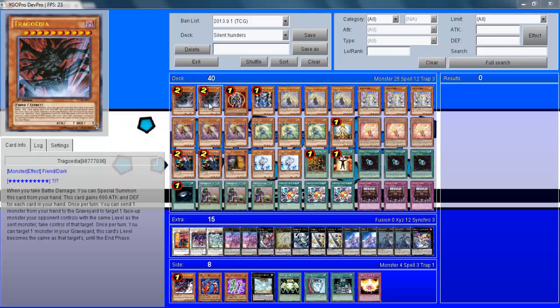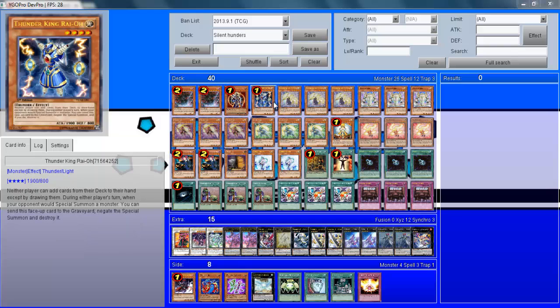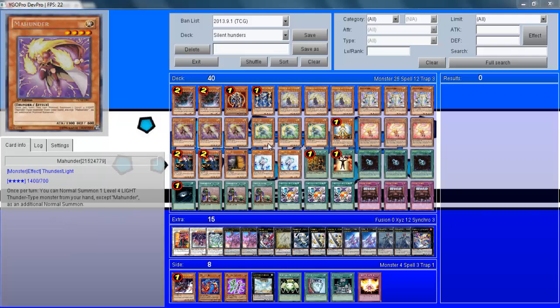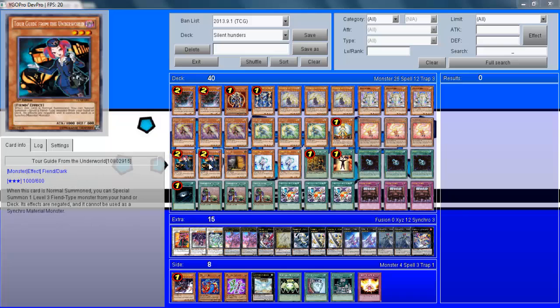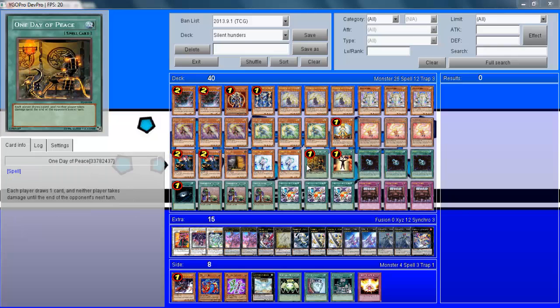For monsters we want 2 Tragoedia, 1 Black Luster Soldier, 1 Thunder King Rai-Oh, 3 Thunder Seahorse, 3 Vylon Prism, 3 Mhunder, 3 Pahunder, 1 Honest, 3 Cishunder, 2 Tour Guide from the Underworld, 1 Maxx C, and 2 Effect Veiler.